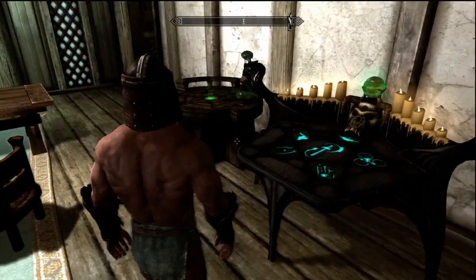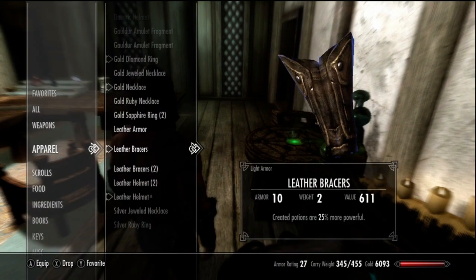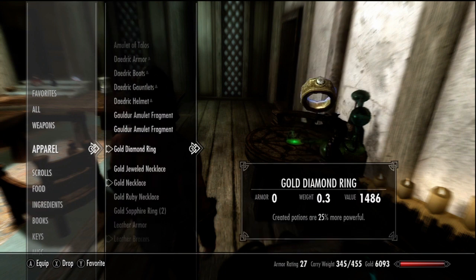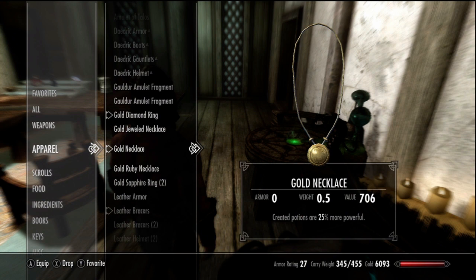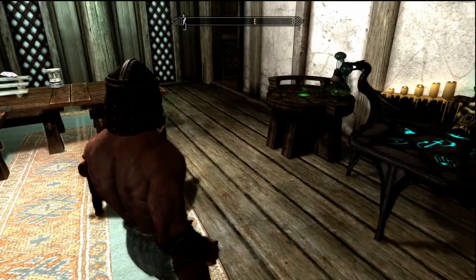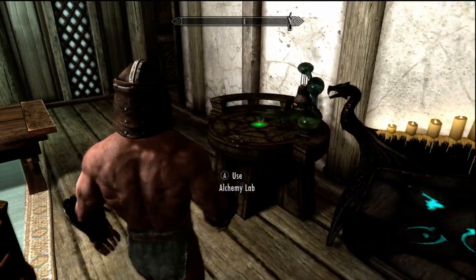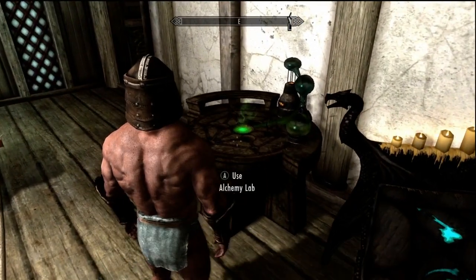Once you make your first set of equipment with 25% more powerful fortify alchemy, you're also going to need grand soul gems — get about 12 to 15 grand soul gems depending on what enchantments you're putting on. I don't have a ring or necklace with me so I won't be enchanting that, but I'll give you some good enchantments for that a bit later at the end of this video. Once you have this gear on you're going to want to go over to the alchemy lab.